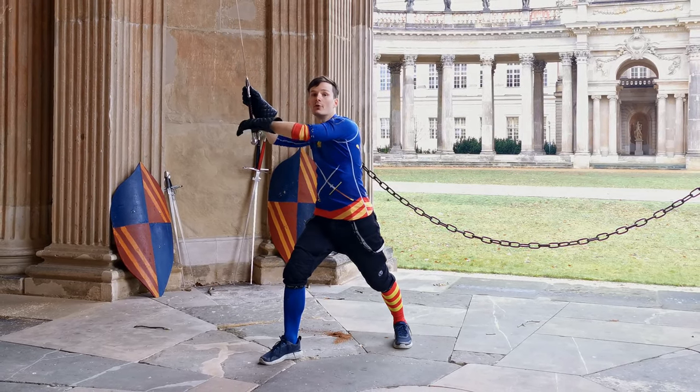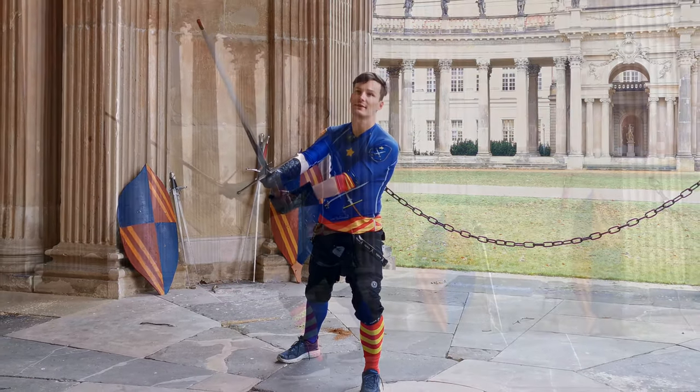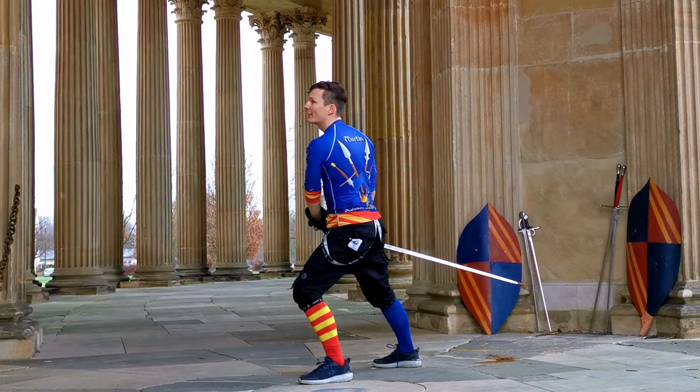From there we are stepping with the left, feinting a Tramazzone, but actually throwing a Reverso. So we're feinting right, going left, going all the way through into Cora Longa Edestesa.